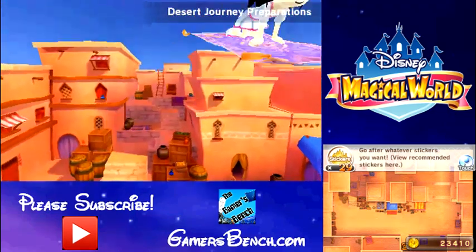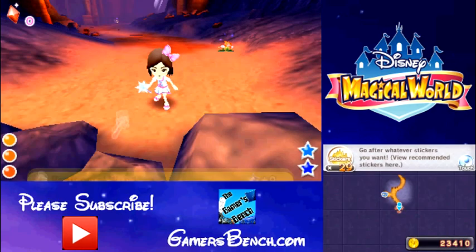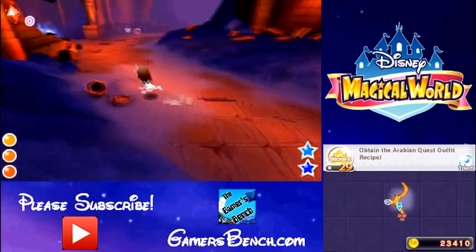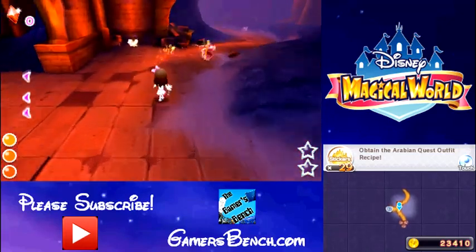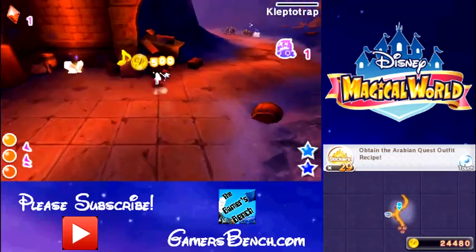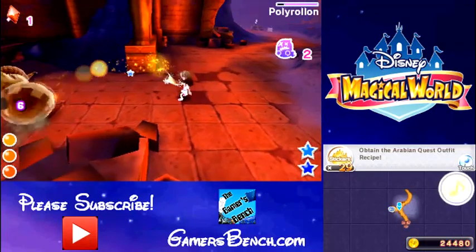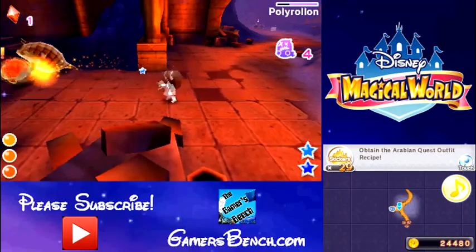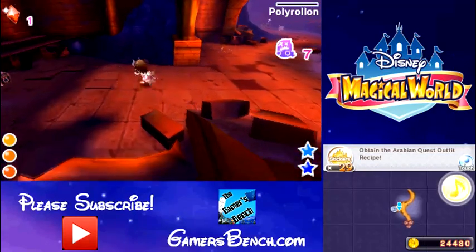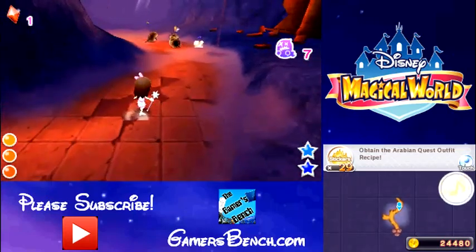Oh my gosh, look how cool! Okay, this might be my favorite world so far — that's awesome. Another quest. The music here is slammin'! I was using the Y button, I meant to just be pressing the A button. At least he gave me stars back. These are very weird enemies — they look like Sandshrew almost from Pokemon but also kind of round. But I took care of them.